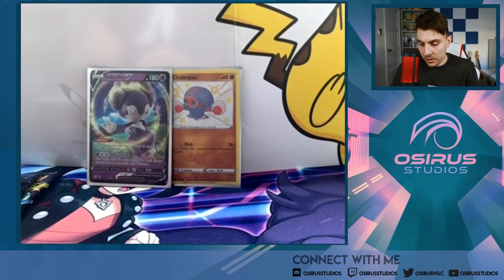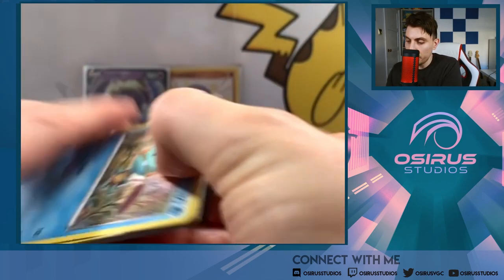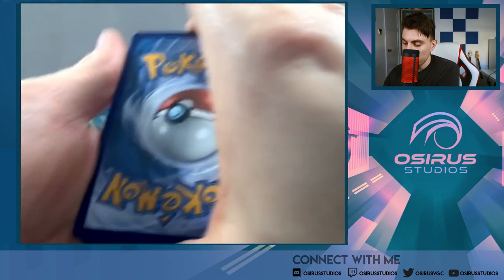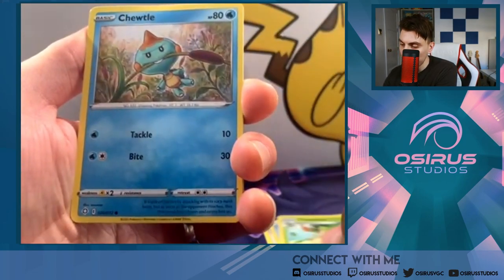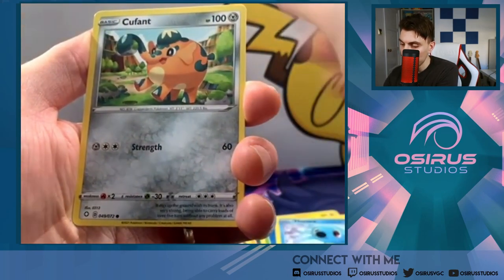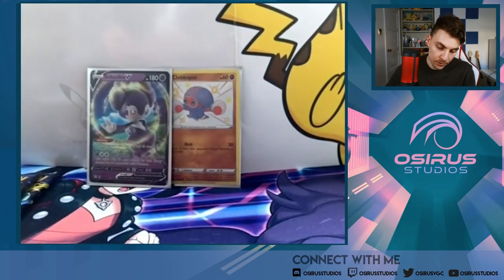Moving on to our next pack, which is a Corviknight pack. Still haven't had a Shiny VMAX or Shiny V yet in these cards, so hopefully we can change that today. Cards: Ball Guy, Cramorant, Thwacky, Eevee, Cacnea, Horsea, Cufant, Cacnea Reverse, and a Volcanion. No good — no good.